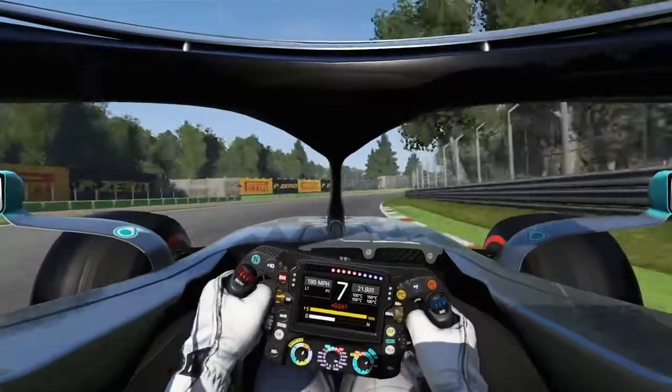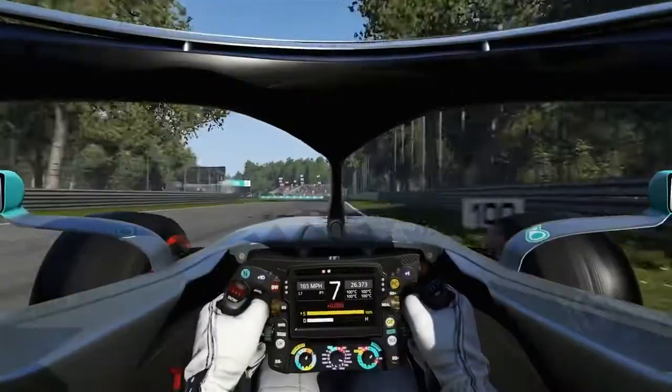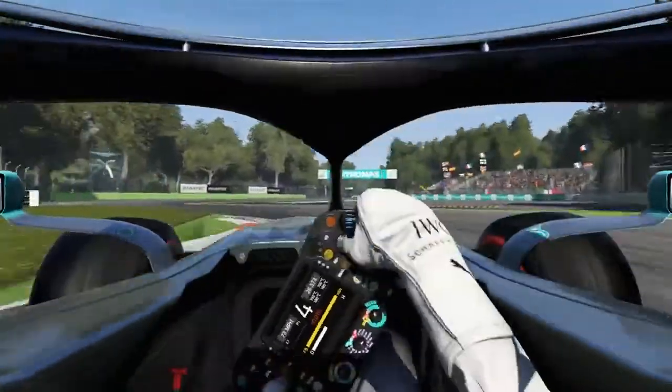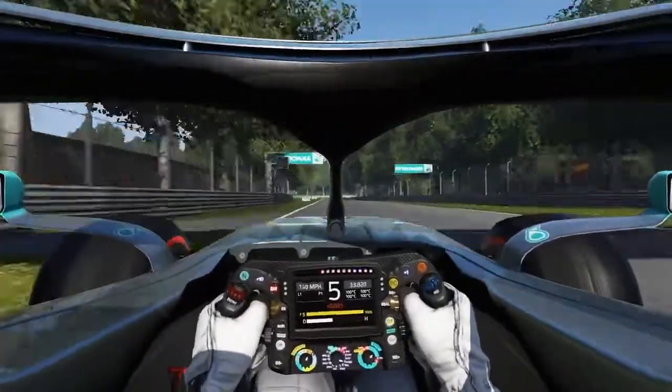Through the right-hander, choose the path of least distance, looking to minimise the friction on the tyres here to get yourself the highest top speed possible. Just after the 150m board, down to fourth gear. Avoid the sausage kerb on the inside, but take the kerbs if you can. Now on the exit, use a bit of the kerb here — it just opens up the track.